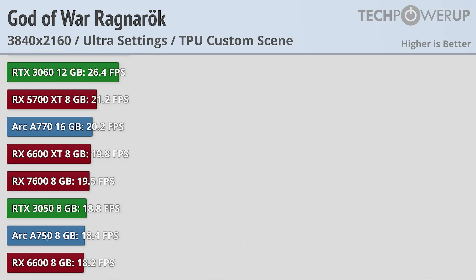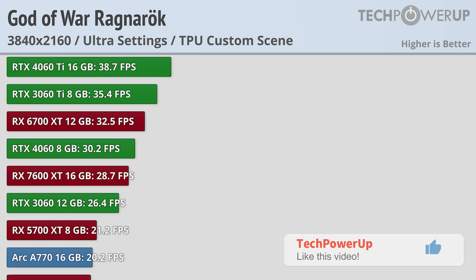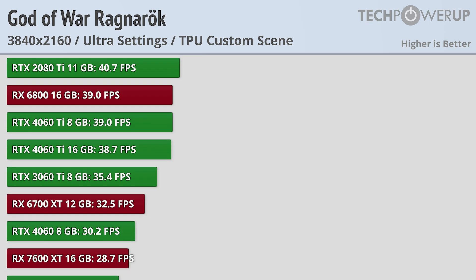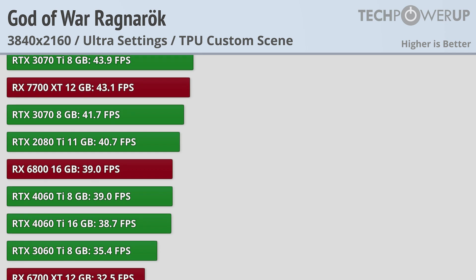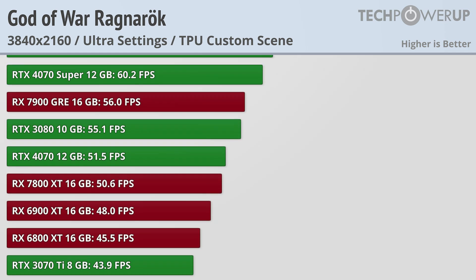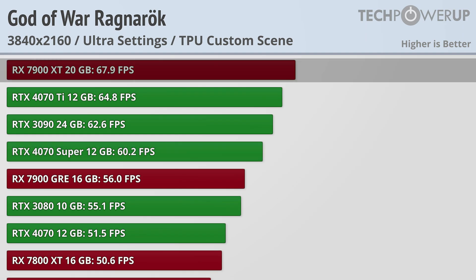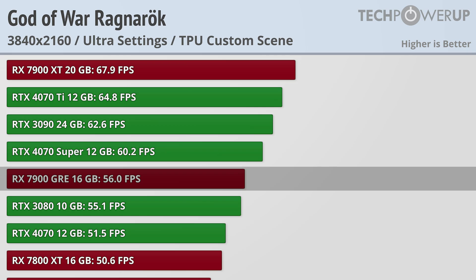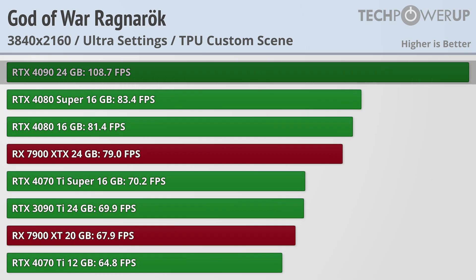The bump to 4K does continue to help the relative performance of AMD and Intel cards, but the increase in resolution pushes down playable performance to an RX 6700 XT or an RTX 4060. For 60FPS, you're going to need an RTX 4070 Super or an RX 7900 XT, with the GRE model falling just a bit short. The top dog is still on top, with the RTX 4090 achieving 108FPS.